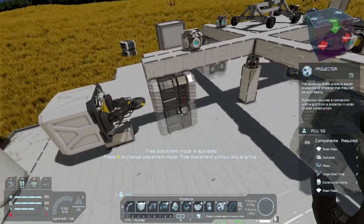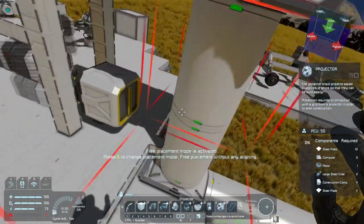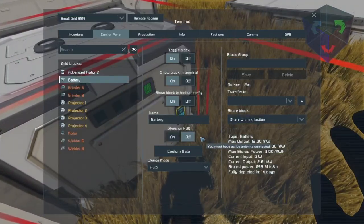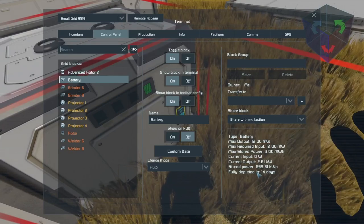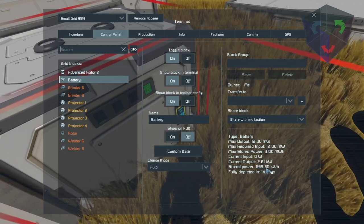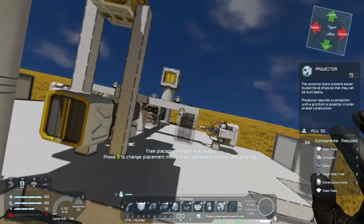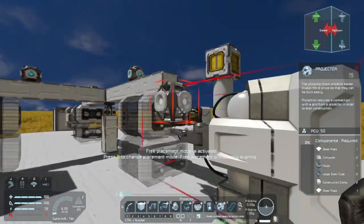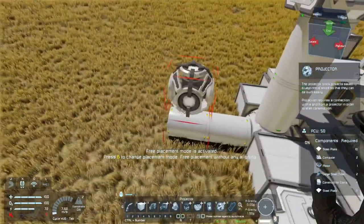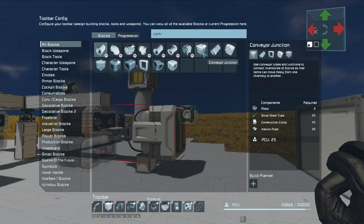We now have to plumb everything and make sure this rotor spins slow enough that it will be able to discharge the entirety of both batteries before getting rebuilt again. Right now we have one battery — it's at about 14 days to be fully depleted, current output 2.6 watts, stored power 899 kilowatts. We might have to build another battery to test this. We just need to plumb everything up, add some mats and an assembler and we could test this whole thing out.